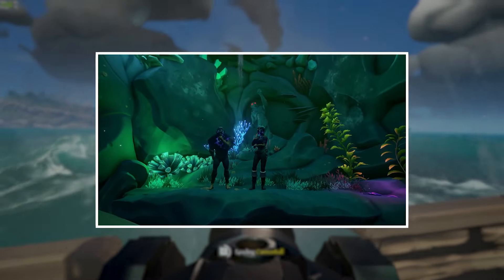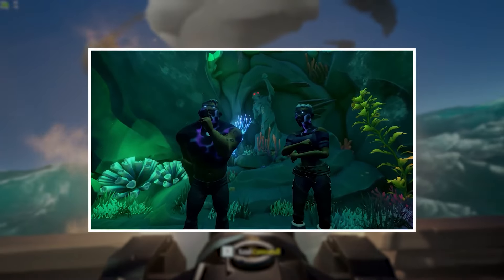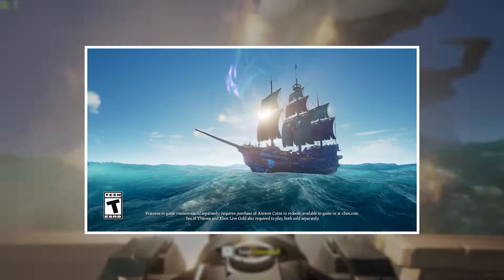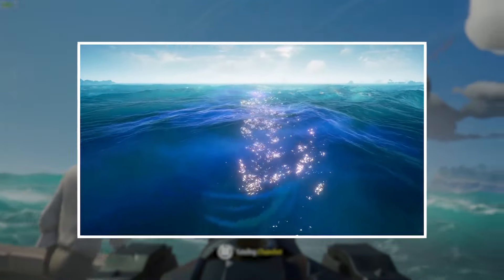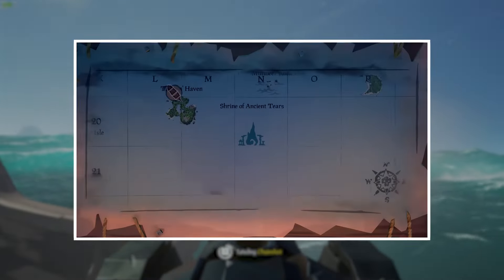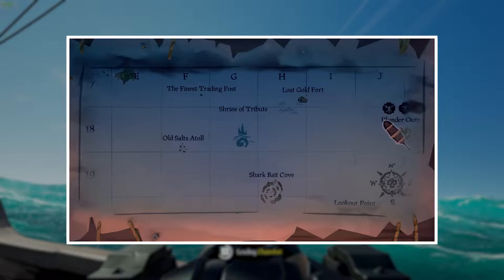The first curse on this list is the Curse of the Sunken Sorrow. This awesome looking curse isn't rare but it's also not super common. Getting this curse for yourself requires the Curse of the Sunken Kingdom commendation. You can get this by completing mermaid shrines, and a decent amount of them too. There are six shrines located all around the map and in each shrine there are five different journals you'll need to read.